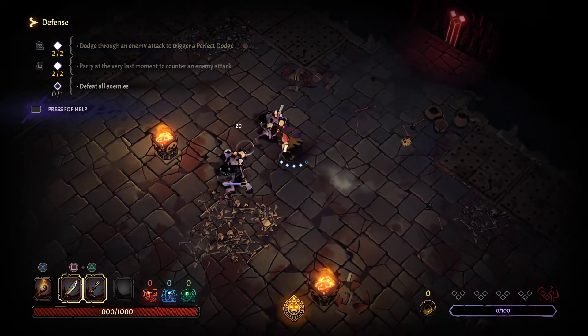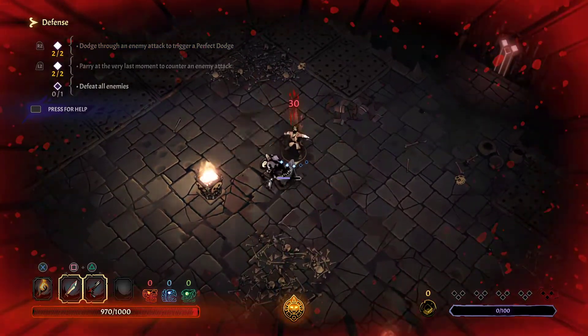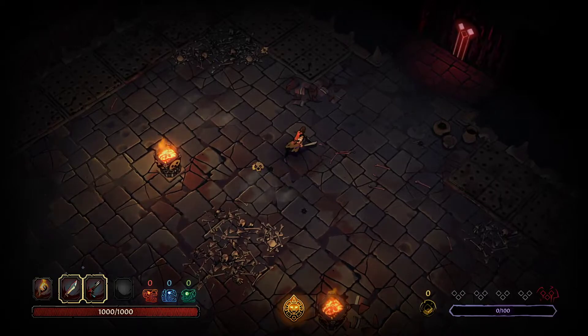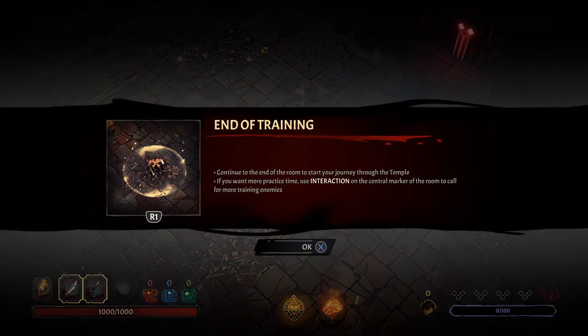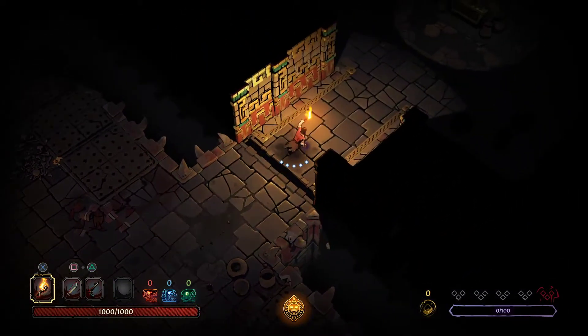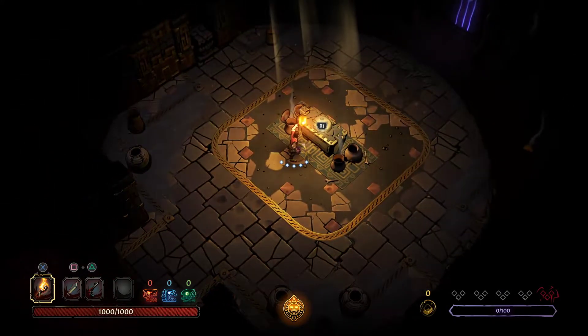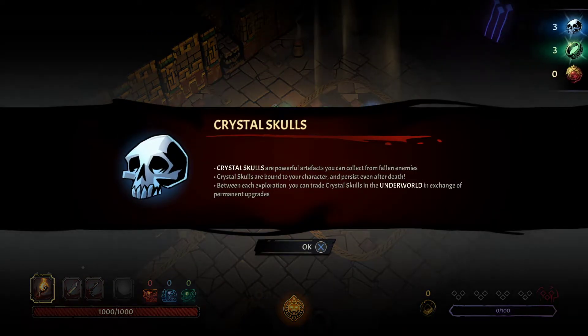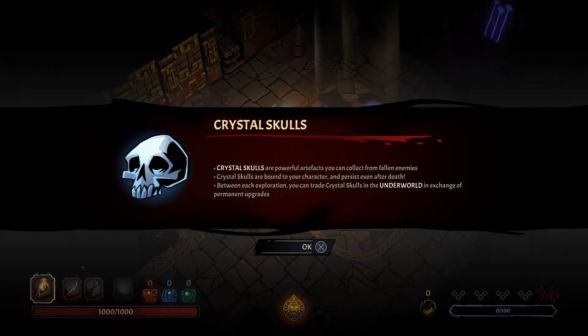There we go — we dodged. Continue to the end of the room to start your journey through the temple. I think we're going to just get onto it. Let's get our torch out. Ooh, a chest. Crystal skulls are powerful artifacts that you can collect from fallen enemies. Crystal skulls are bound to your character and persist even after death. I guess the game's got the permadeath thing like most roguelikes.